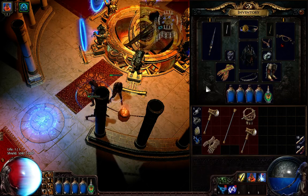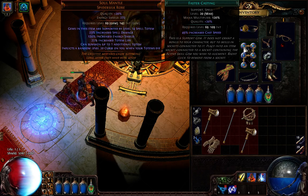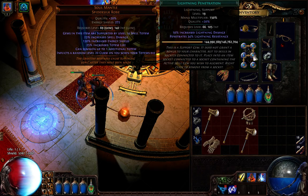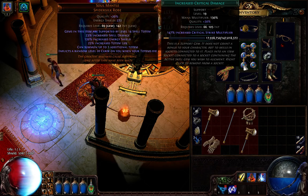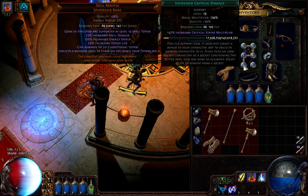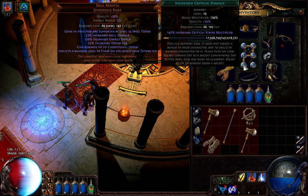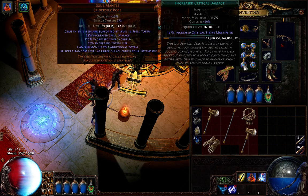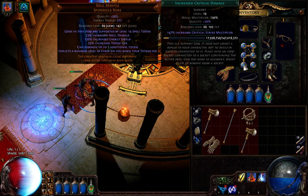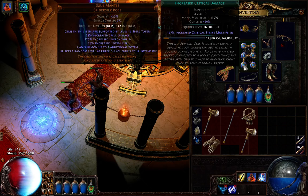Combined with penetration, resistance goes down a lot. The main skill setup is: faster casting, increased area of effect, lightning penetration, Storm Call, and increased critical damage. From the previous Arc build, I replaced Arc with Storm Call and replaced Elemental Proliferation with increased area of effect. Basically, Elemental Proliferation isn't needed because you're doing area damage anyway and you'll be shocking on an area, so it eliminates the need for Elemental Proliferation.